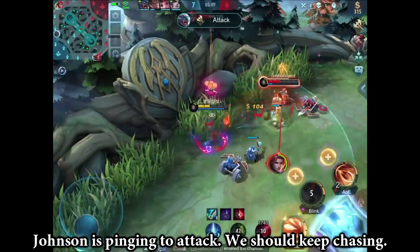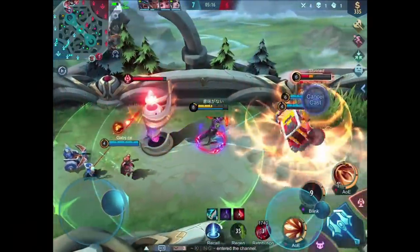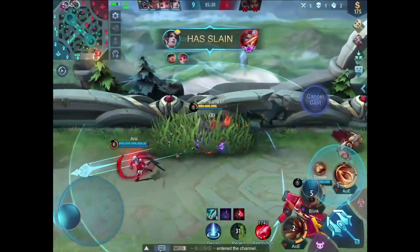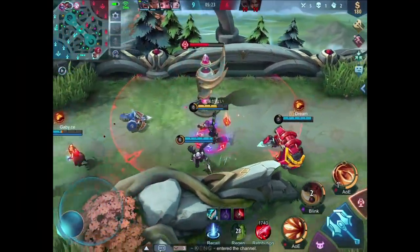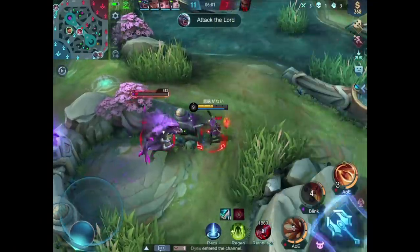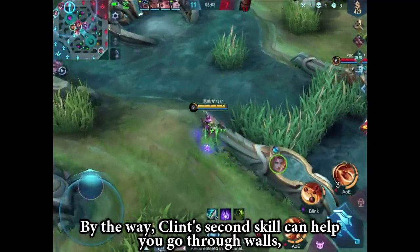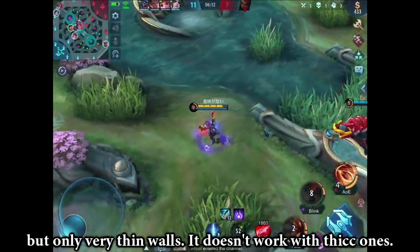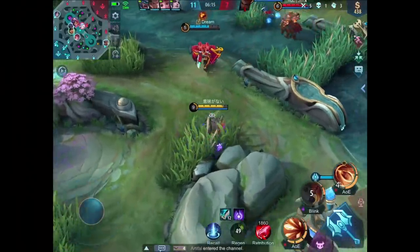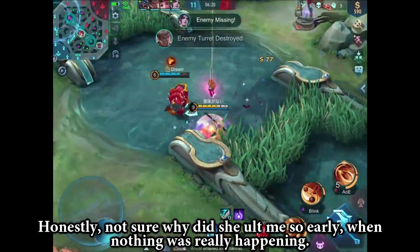Johnson is pinging to attack — we should keep chasing. By the way, Clint's second skill can help you go through walls, but only very thin walls. It doesn't work with the thick ones. Angela is going to use the ultimate secret technique — I will force you to fight no jutsu. Not sure why she ulted me so early when nothing was really happening.